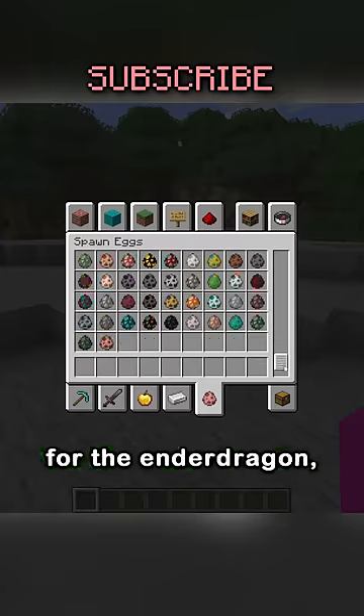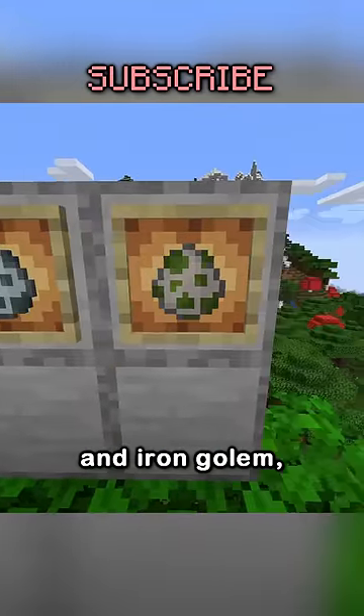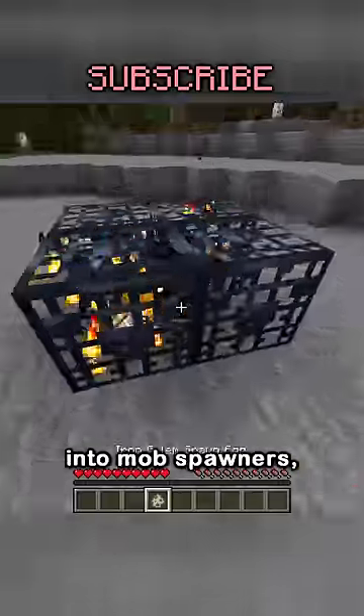And with that, they added spawn eggs for the Ender Dragon, Wither, Snow Golem, and Iron Golem, which along with all the other mobs can be placed into mob spawners.